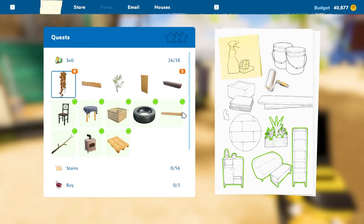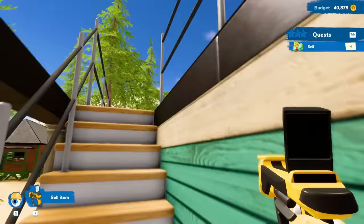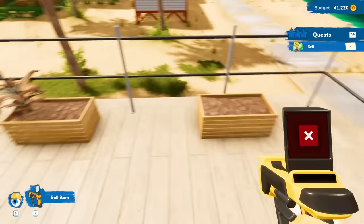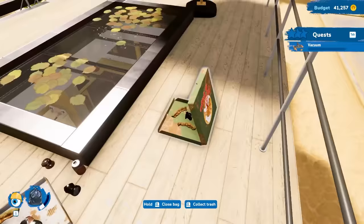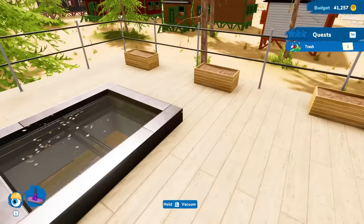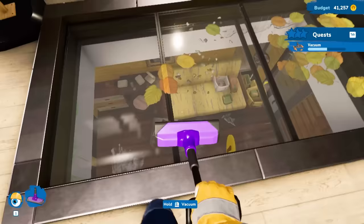Did we get all the trash? We still have 12 things to sell, which are mainly just bushes. I guess we have to go upstairs — I'm kind of concerned about what's up here. It's not too bad actually. Do we have to uncover the skylights? This place is going to look really good when we're done with it. We have two more things to sell — that old ship's wheel and an umbrella down below. We can vacuum the leaves off the skylight. Probably don't step on it — we don't want to fall through. There's a bunch more leaves over here. Looking good.